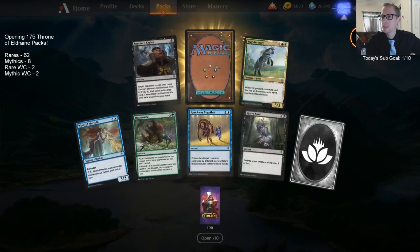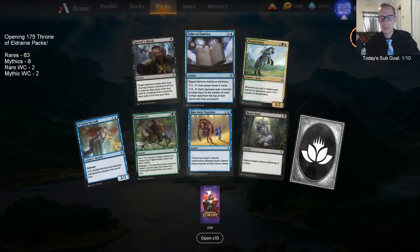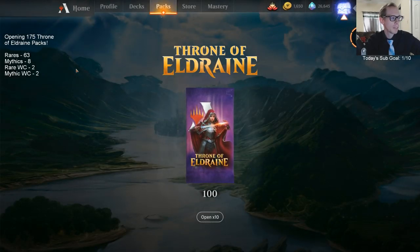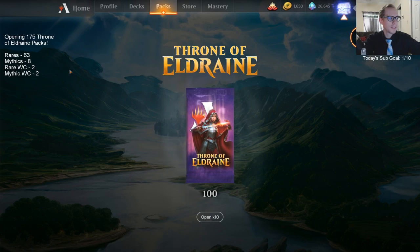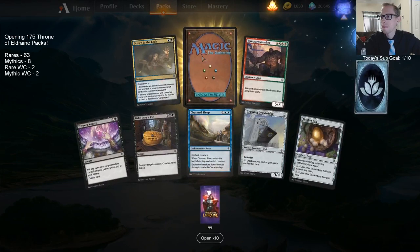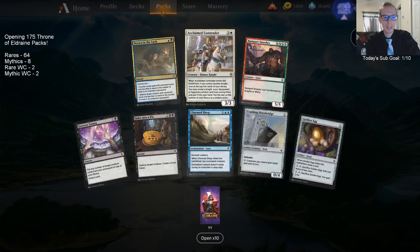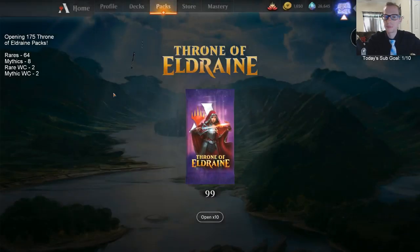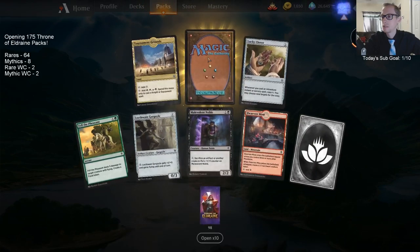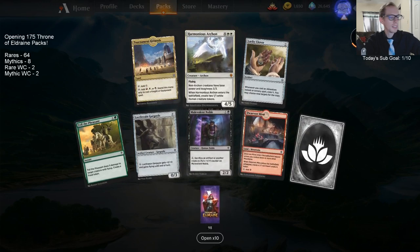We're behind on our mythics. Mathematically, out of eight packs you're supposed to get seven rares and one mythic, so if we have 63 rares we should have nine mythics — but we're not there. We've gotten a low number of mythics and I don't like it. There's a mythic — Harmonious Archon!